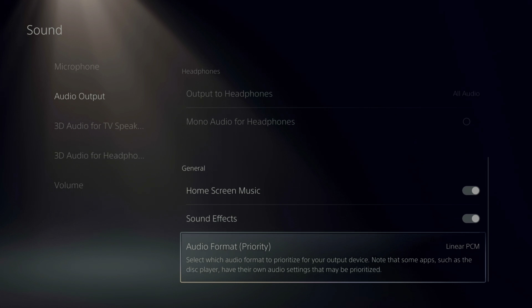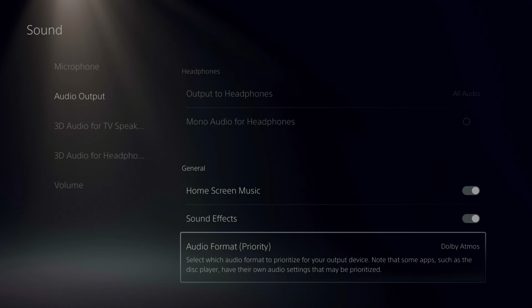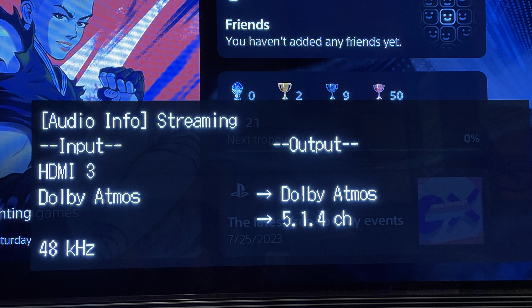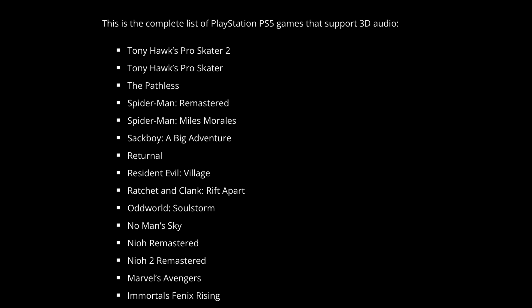This is the beta firmware updater. Running through the installation process is easy and shouldn't take long if you have a fast internet connection. The new firmware also updates your DualSense controller, which you should do when trying out this new PS5 firmware.